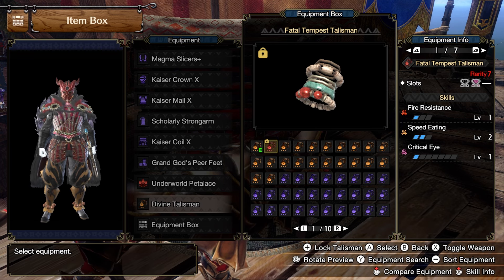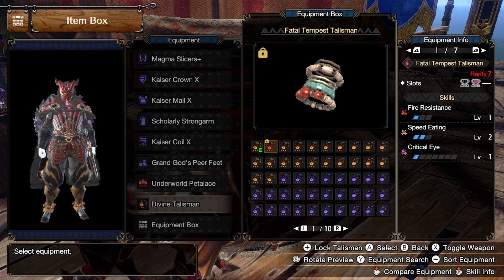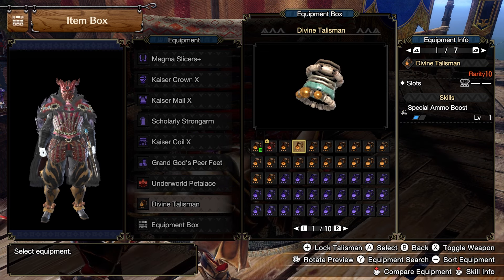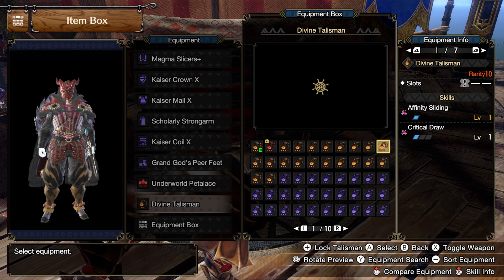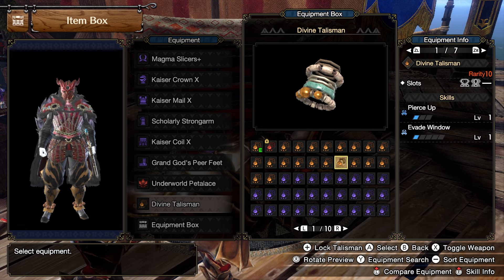As for Talismans, I'll be sticking with a Speed Eating 2, Fire Resistance 1, two level 2 socket Talisman. This is just a convenient way to get whatever skills you're interested in into your gear. If you wish to follow this guide pretty much exactly, you should use any Talisman with 2 level 2 sockets. If you have a better Talisman, or one that you really like, you should make a judgment call and use that instead.